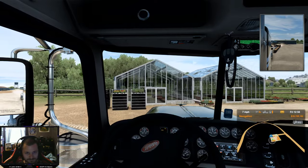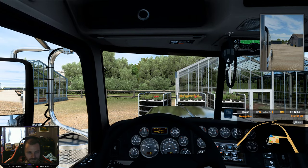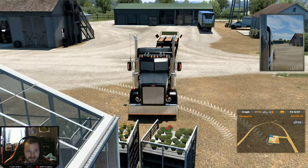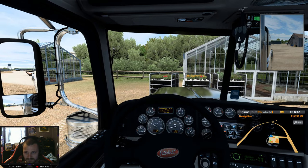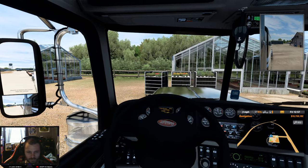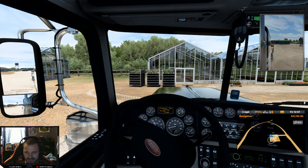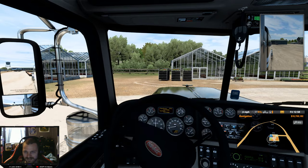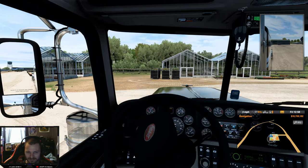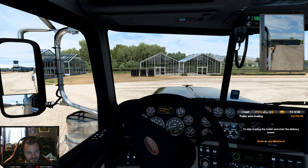It's going to be pretty easy backing in here. Let's see what we've got out here - yeah it should be easy. It's going to be a little hard to see the lines in the mirrors. One thing they always put on our trucks at work - GOAL: get out and look. I do most of the time. Be kind of cool if you could get out of your truck on here and just actually walk around - I know in the garage you can but actually walk around the yard.